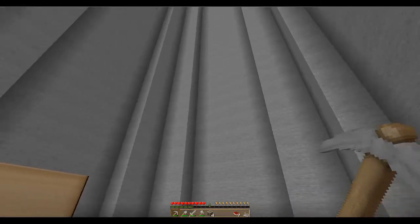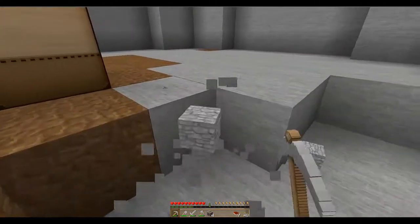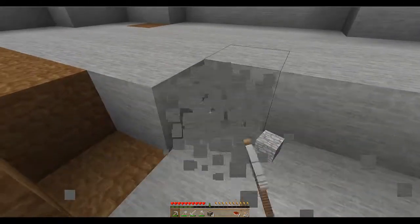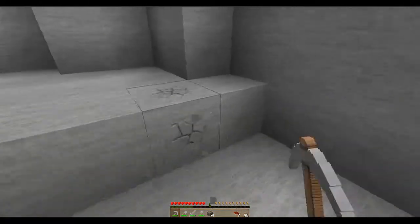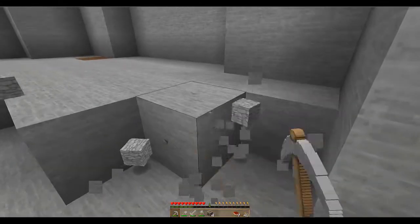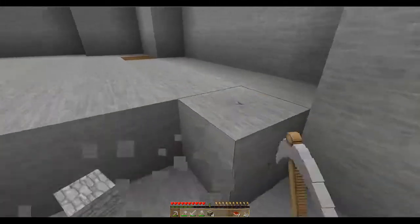We're going to drop a floor in, then go up the next side, drop a floor, go up the next side, drop a floor. That will give us a pretty tall tower with a lot of floors — more space than we can ever reasonably use. If that ends up being too many resources, we might revisit and just go up every two instead, giving us very tall, maybe eight-block-tall rooms. We'll see what it looks like once we start building.